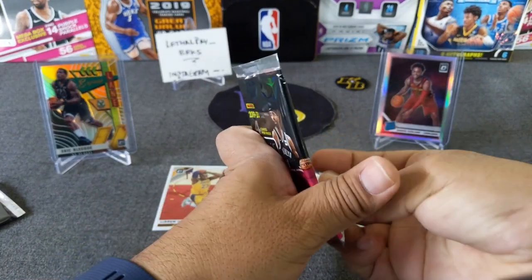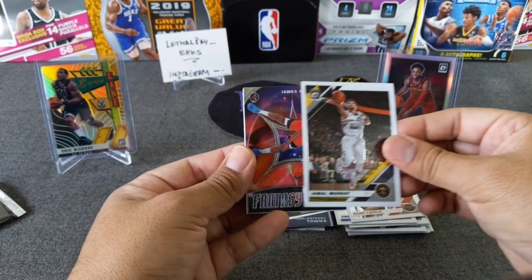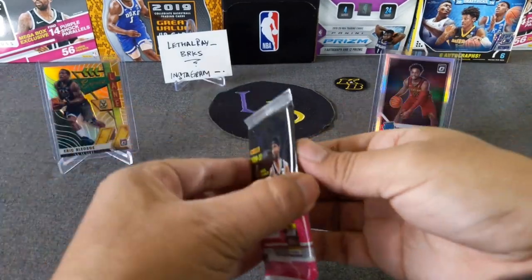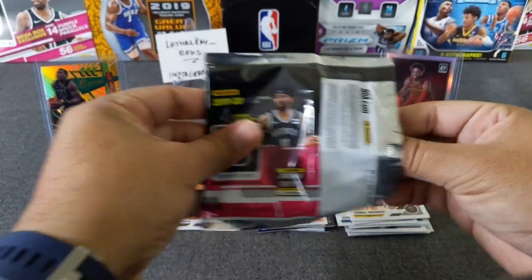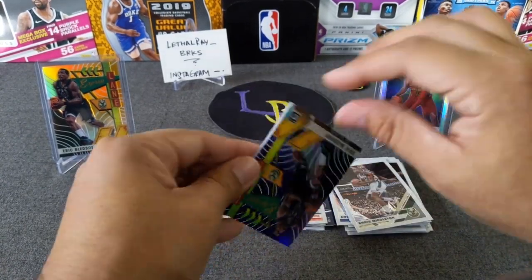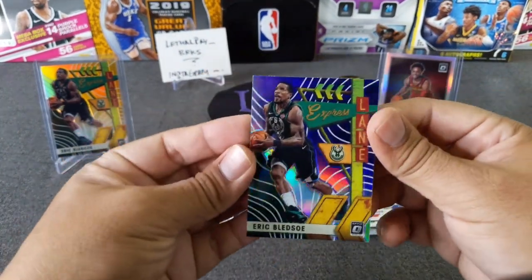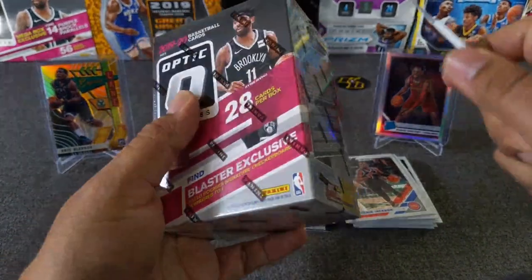Two packs to go. Looks like we got a My House in here - Capella, Jamal Murray, James Harden Fantasy Stars, and Cam Reddish - very nice, nice rookie. Last pack - Malik Monk, Middleton, we got a hollow - purple Eric Bledsoe! Now we got the purple and the gold. And Reggie Jackson. Not numbered, just a regular old purple. That blaster was nice.